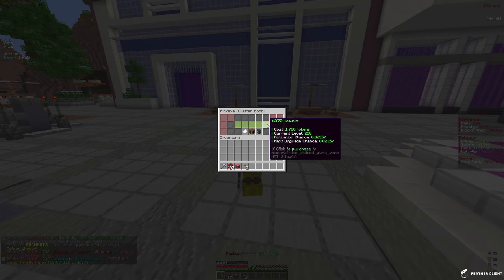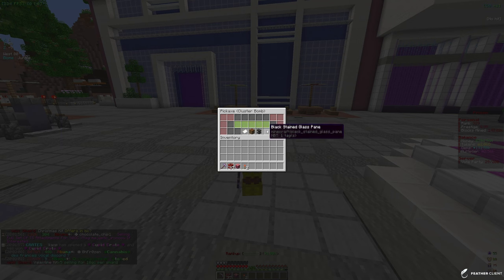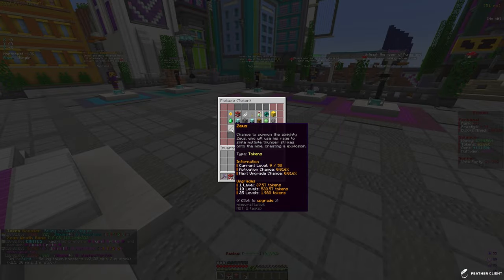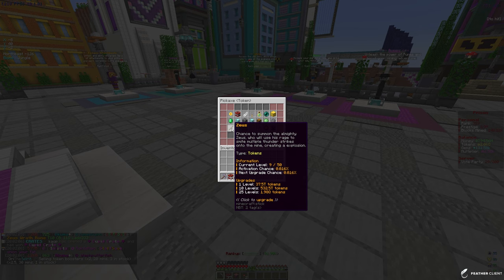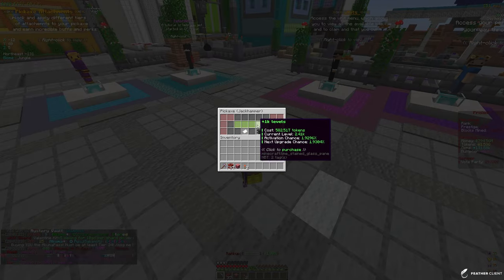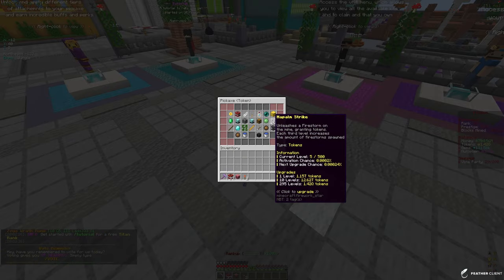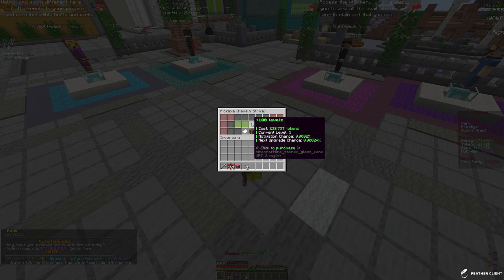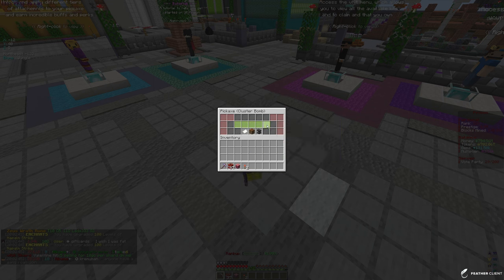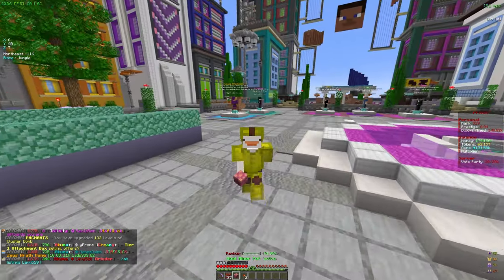Our battle pass leveled up too — I'll take a look at that later. We can max out cluster bomb for 1.76 quadrillion, which is a lot. For Zeus we can only get about half the enchant with our current tokens, but let's put 10 levels in — that's 500 trillion applied. Then 20 levels into jackhammer, 200 levels into palm strike since I barely put anything into it, and the rest into cluster bomb. We basically just spent all two quadrillion tokens.